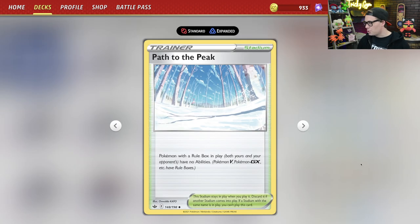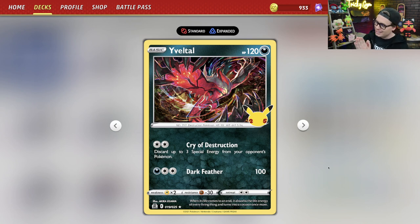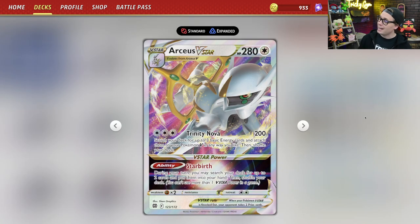Combine that with the disruption of Path to the Peak, which completely turns off any Pokemon V's abilities, and you have a pretty gnarly deck to deal with. My favorite card in the deck is definitely Yveltal from Celebrations. Yveltal has the Cry of Destruction attack for two colorless energy — you get to discard up to three special energy from your opponent's Pokemon. This is great against Mew VMAX decks, especially combined with Marnie and Path to the Peak. It's really not hard to pull off thanks to Arceus VSTAR's Starbirth ability — you can use Starbirth to search out the Yveltal, the Double Turbo Energy, the Marnie, or the Path to the Peak, whichever combo pieces you need to completely shut down your opponent's Mew VMAX deck.